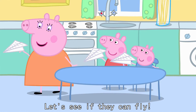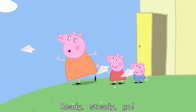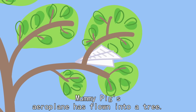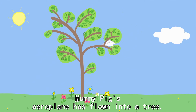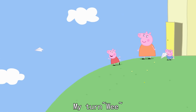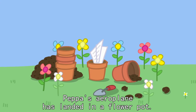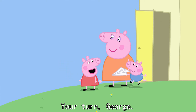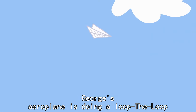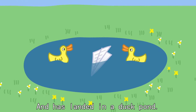Let's see if they can fly. Ready, steady, go. Mummy Pig's aeroplane has flown into a tree. My turn. Whee! Peppa's aeroplane has landed in a flower pot. Your turn, George. Whee! George's aeroplane is doing a loop-the-loop and has landed in the duck pond.